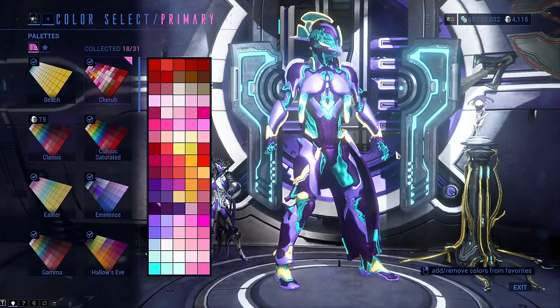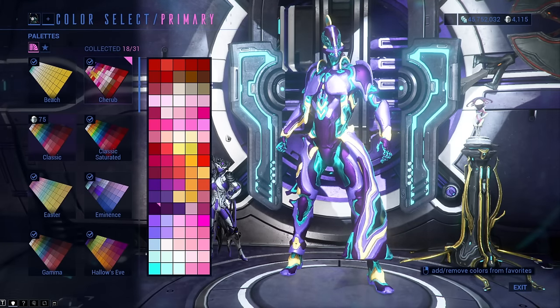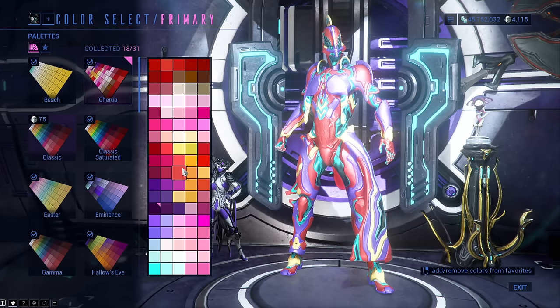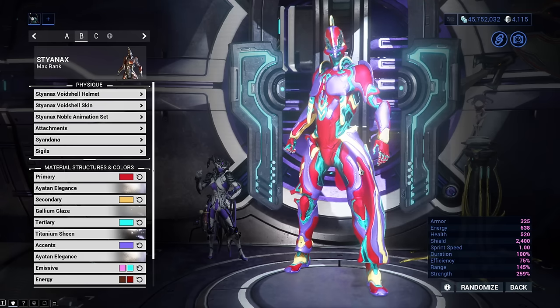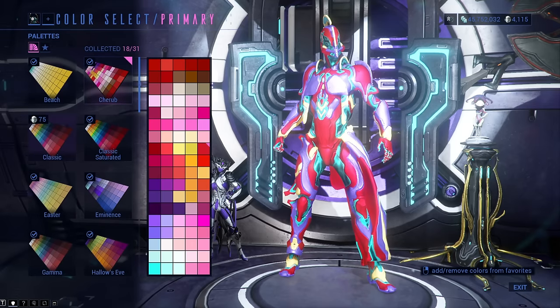The Cherub color palette is sold by Ticker at Fortuna during the Valentine's Stardace event. You can get it from him for 25 familial death bonds, which is quite expensive, but the colors you get are amazing. I would describe them as synthwave style — red, purple, yellow, blue, brown, just everything. It is a very vibrant color palette.